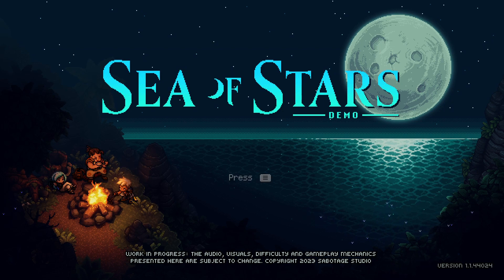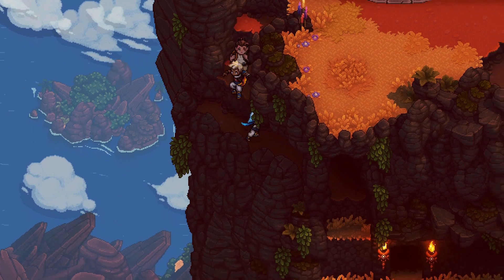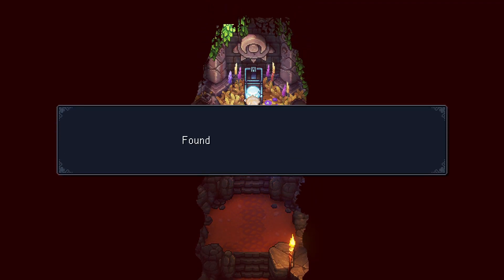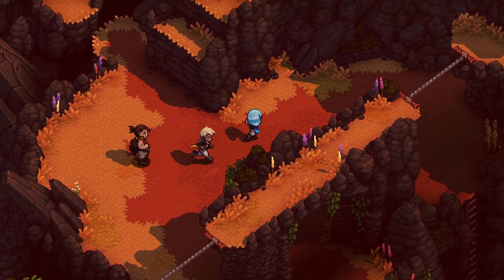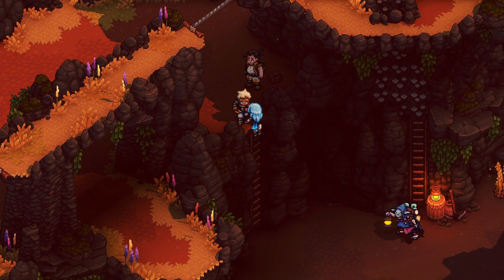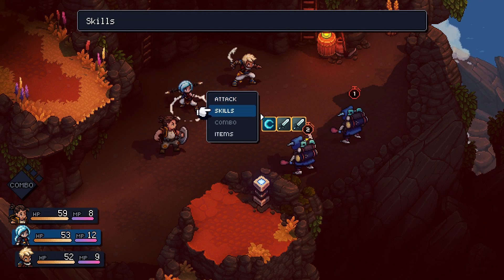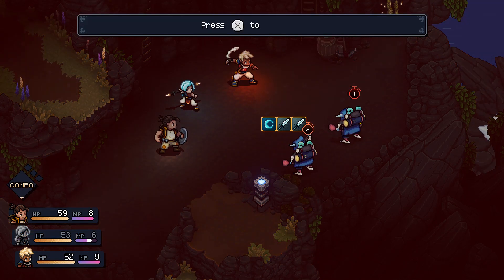The first time I laid eyes on Sea of Stars, I was blown away by its detailed, expressive art style. Right off the bat, it's clear that the team at Sabotage are developing a love letter to the role-playing and adventure games of the Super Nintendo and PlayStation 1 eras — the era just before 3D hit home consoles and sprite animations were how game developers brought these iconic games and characters to life. The team had managed to capture the essence of those classic top-down adventure and role-playing games so completely that with one glance I could just tell that I was looking at something special.